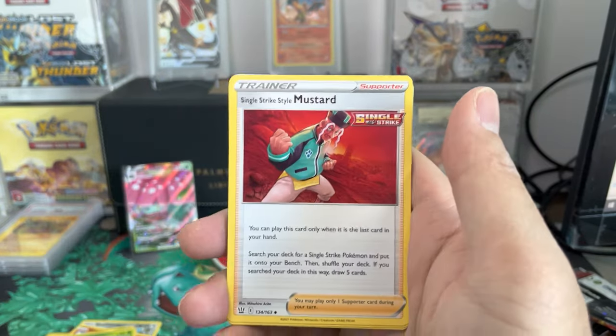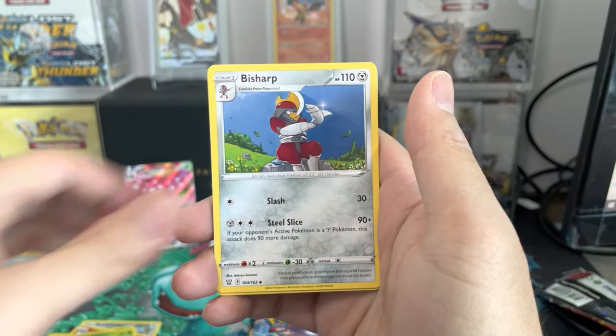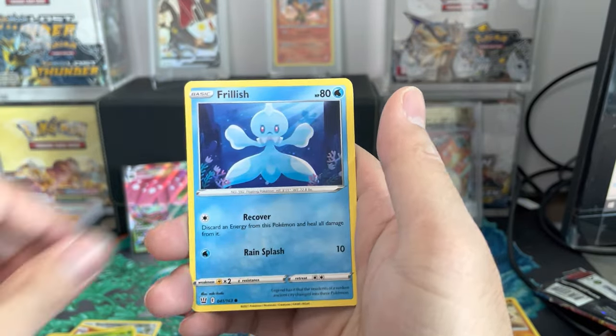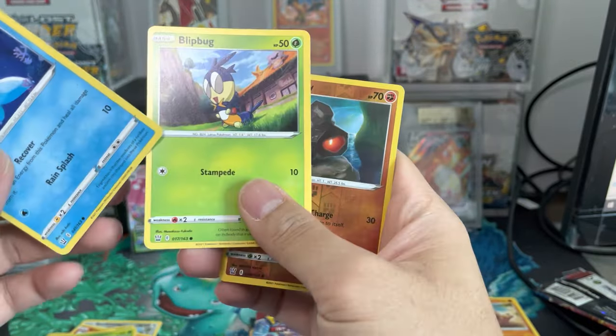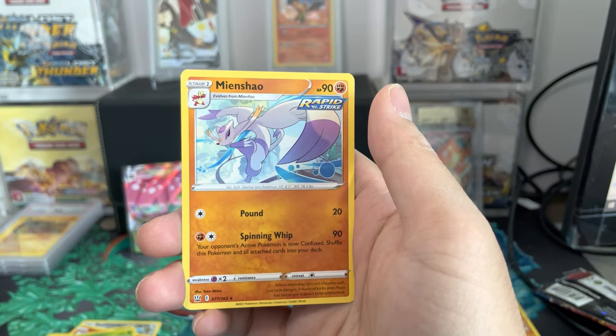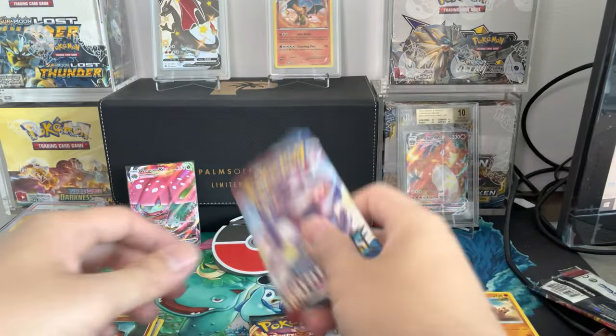Cheryl — that's a nice looking full art in this set. Cubone Bonebone, Frillish. Rolicole is our reverse. And then Nianxiao. Battle Styles up next.